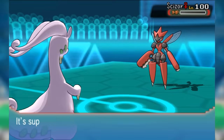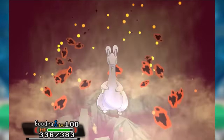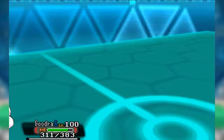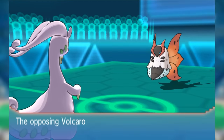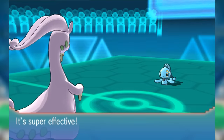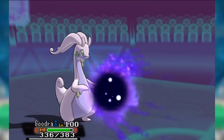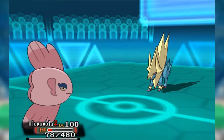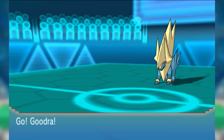Goodra could very well stay in and either attack the switch-in with its diverse array of coverage options, or get the KO on Latios if it stayed in. The majority of Goodra's value lay in its ability to repeatedly take those monstrously powerful special attacks that cut through most of the rest of OU like butter. This hit-taking ability was immensely valuable in bringing stability to slower-paced balance teams, especially since it was quite adept at naturally posing a threat in return. Goodra had no way of healing itself, but that was no problem for the balance teams it was placed on, anchored in large part by Alomomola, famous for effortlessly keeping its entire team healthy by passing enormous Wishes.